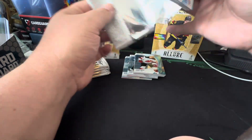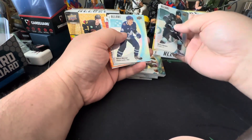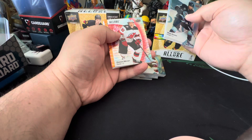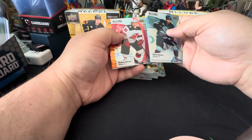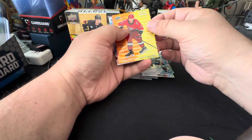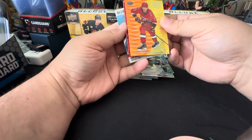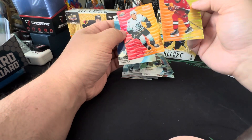Oh, we got something different here — do we? No, no, no, we don't. Got all excited for a second — that's just the way the cards fell. We did get a red rainbow though — red rainbow of Dawson Mercer, not bad. And we got a color flow — oh, that's the Svechnikov! This is the numbered version.